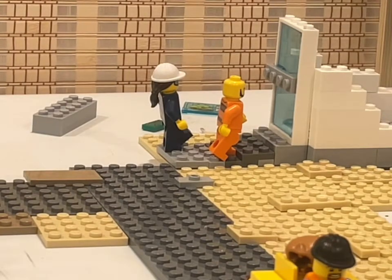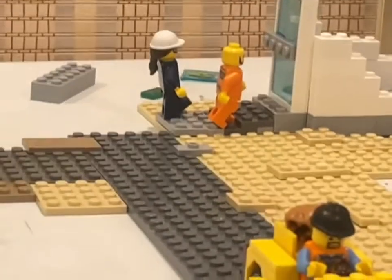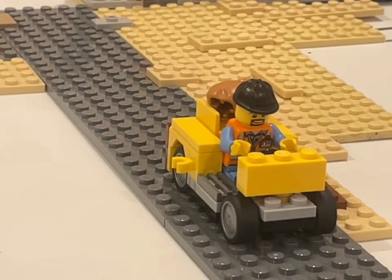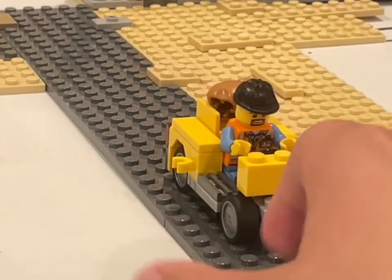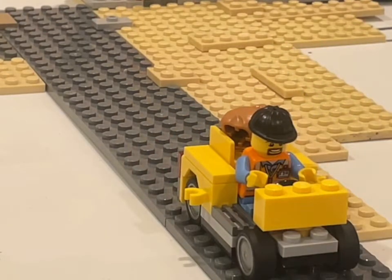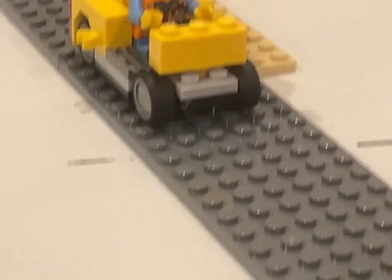Anyway, before we move on to the actual containment area itself, let's keep going down the road. Here we see a little guy whose name is Phil — his job is to take the trash out of the trash can. Just grab him — he's got a trash bag and he's carrying it to the trash incinerator on his little car, just going down the road to incinerate it all.